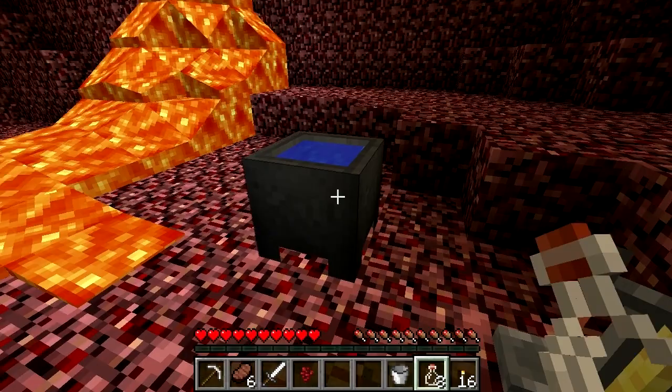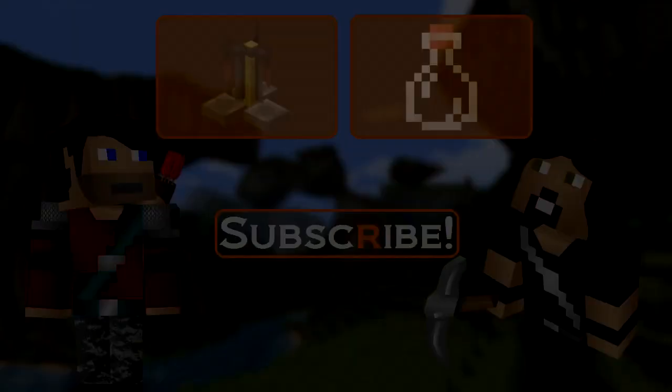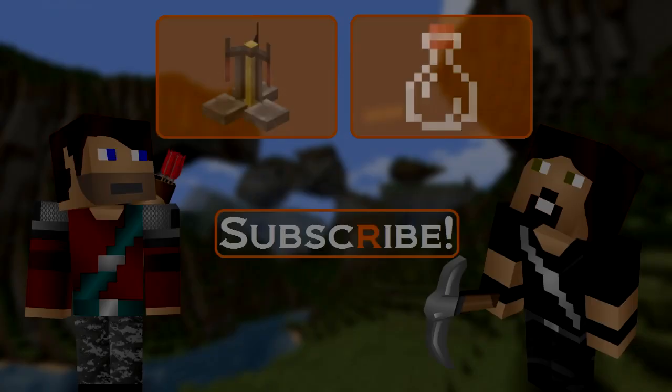This means that you can brew potions in the Nether — useful for fighting against the naughty things that want to swallow you up and eat you. Click up here for the video on brewing stands, and click up here for the video on water bottles.